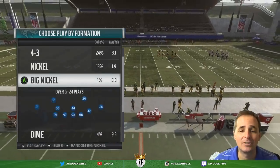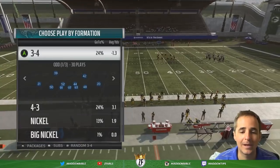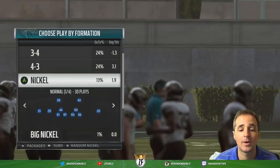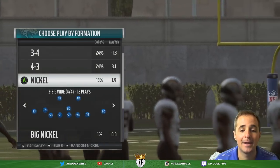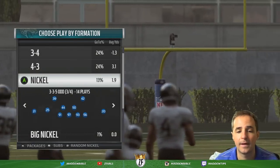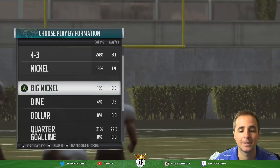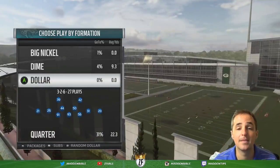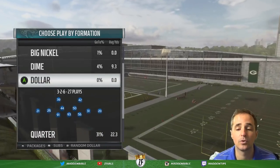First things first — Detroit Lions playbook, that's what we're in. It has 3-4, it also has 4-3, it also has 3-3-5 odd, and then it has 3-3-5 wide. We really like the odd; it's only found in two playbooks — Patriots and Lions — but the Lions is the flavor of the week for online players. So if you're playing MUT, this is the playbook you should be in. It's also got dollar.